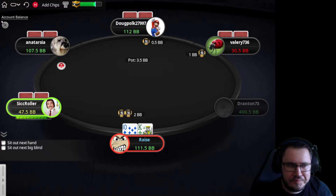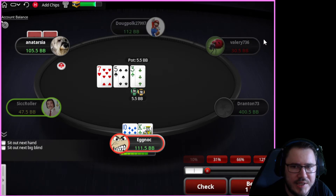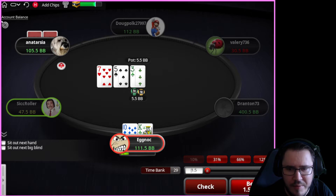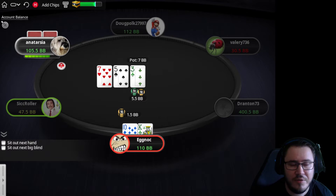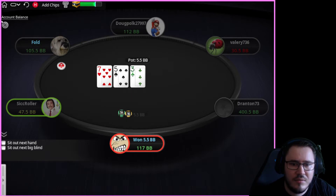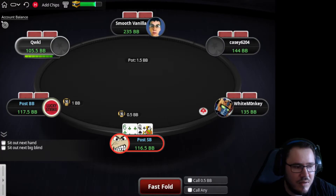Opening king-ten. One thing to look at is the stack sizes of villains — this guy's short, so we need to be careful. In theory we'd almost always be checking this board, but I don't care about that. I'm just going to go ahead and bet my entire range for a small size at these levels. These guys are just going to over-fold, they're going to be very passive, very tight, very honest, and it's just very easy to play when you basically have control of the hands. Betting here is a disaster in GTO, but it's 2NL, so it doesn't really matter.